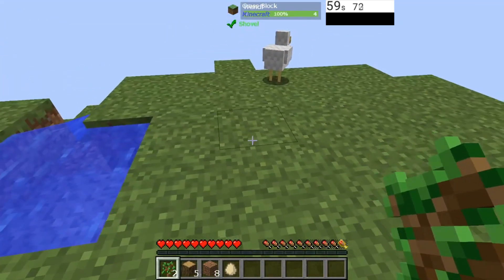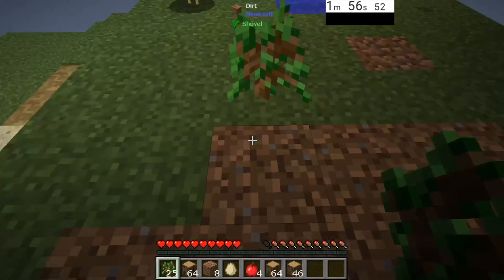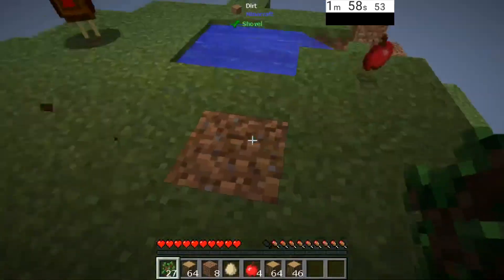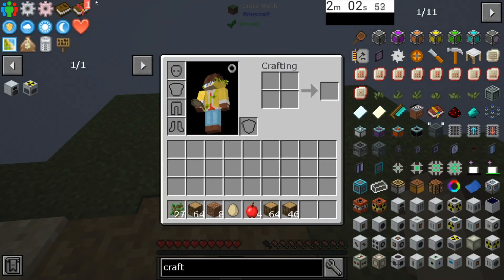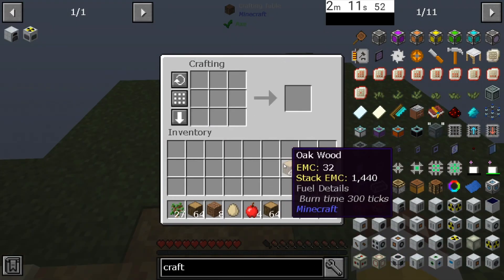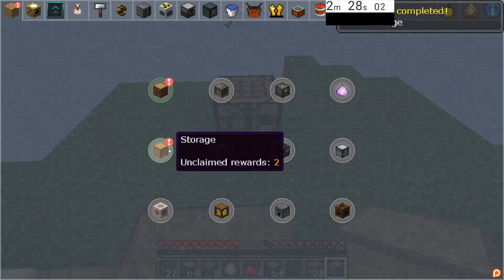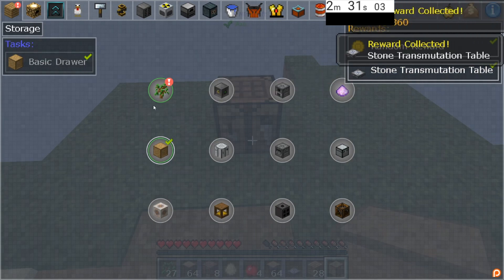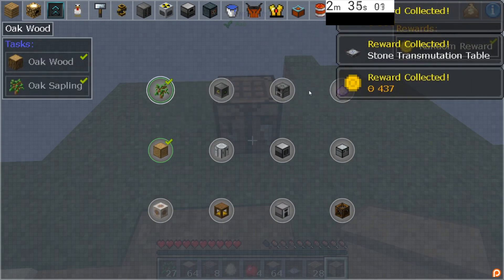Go ahead and get yourself two stacks of logs. Go ahead and plant these trees in place just like so. Really fast I went ahead and got myself a lot of wood. So we're gonna get things started — go ahead, make a crafting table, then make a storage drawer which is a chest with some planks, like so. We're gonna go into our quests and claim our reward of our stone transmutation table. Also collect all of the random rewards — we're gonna need this gold here shortly.